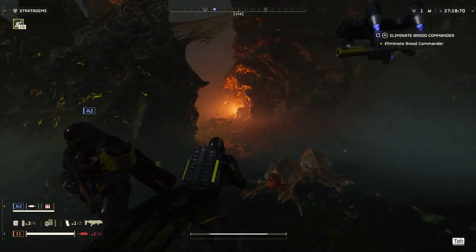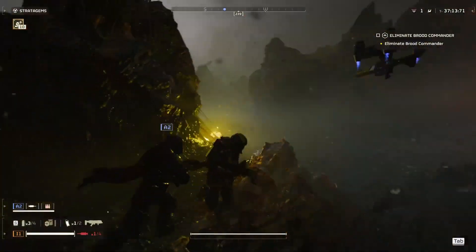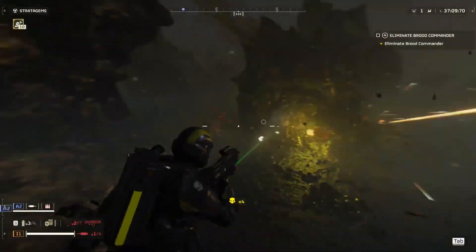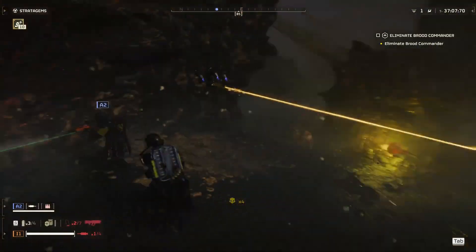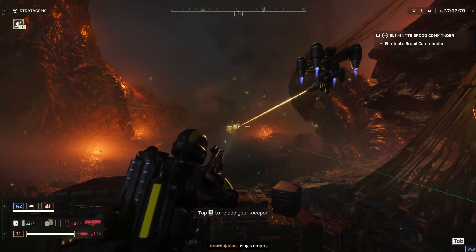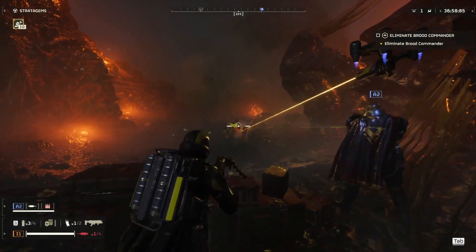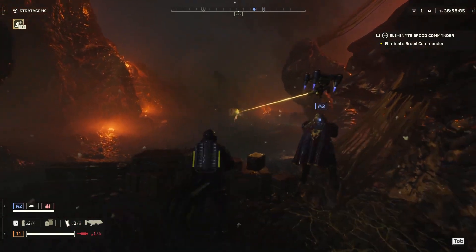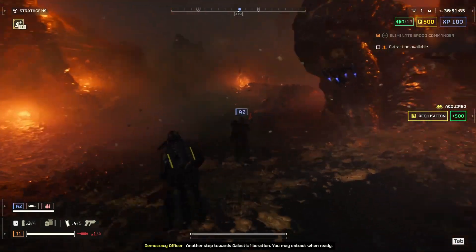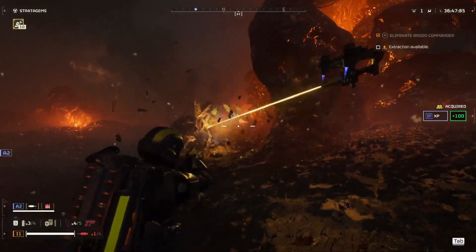Just walk over to it and crank a grenade down there. There's a — this is called a hive goddess, that's what Brinton calls them. Luckily with my gun they can't get close to me because it has knockback. All right, that's an easy mission. Let's blow up all these just to be sure, you know what I mean?